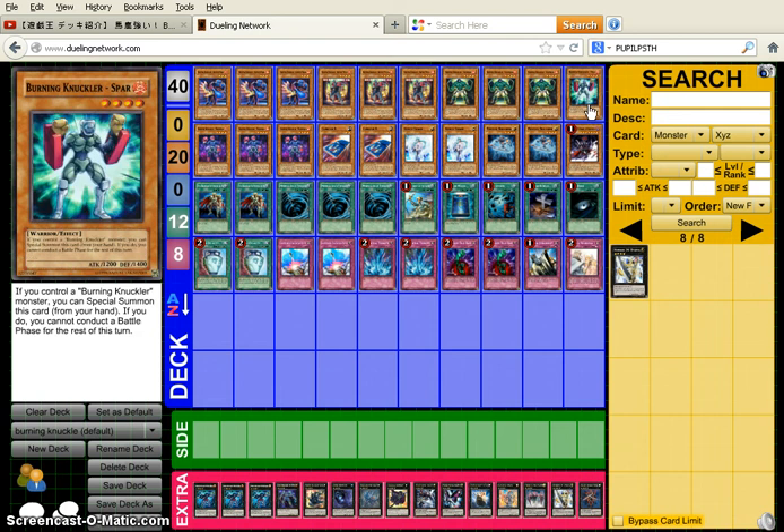One Burning Knuckle Spar — if you control a Burning Knuckle monster, you can special summon this card from your hand. If you do, you cannot conduct the battle phase for the rest of this turn. I hate this card for that reason — not conducting your battle phase. There are so many cards with a similar effect without that drawback, and I don't know why they added it. I hate not being able to attack.